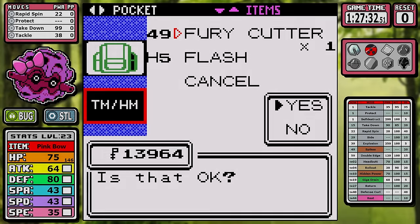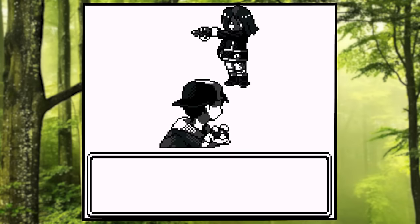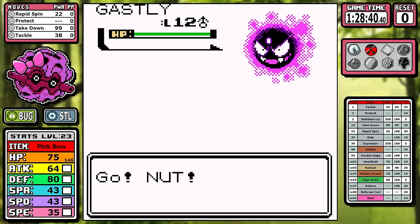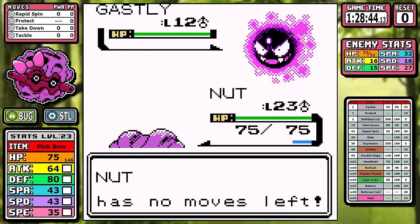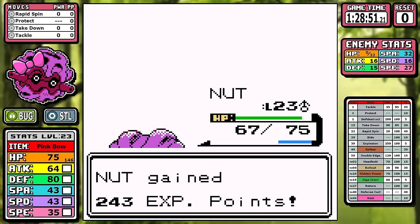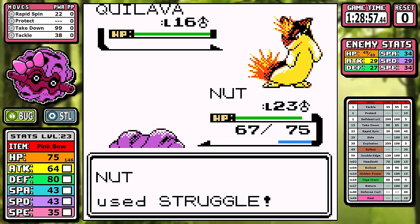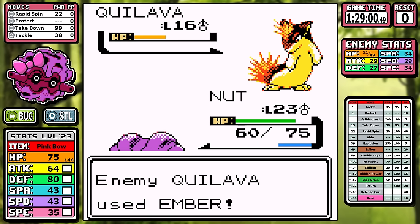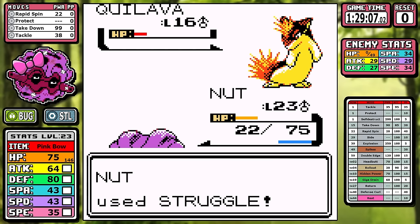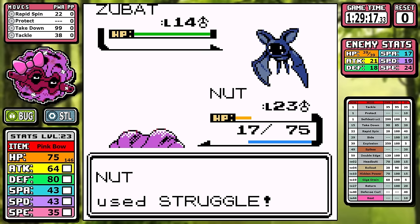Now let's go over the second rival battle. The question is whether Struggle is actually the answer for the ghost type, and the answer is yes. But there was a bigger problem — level 23 is necessary here because it puts us at 35 speed, and Quilava has 34. If you didn't outspeed it, it would get off two double super effective fire moves. But even with that extra speed, you'll see how close it gets. When we finally get that threat down, there's only a Zubat in the back, so the battle is over.